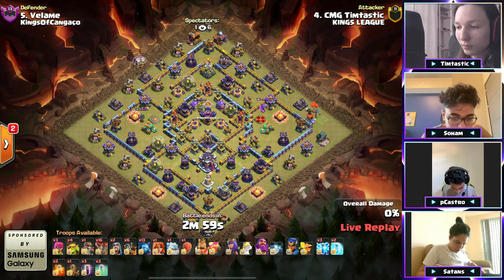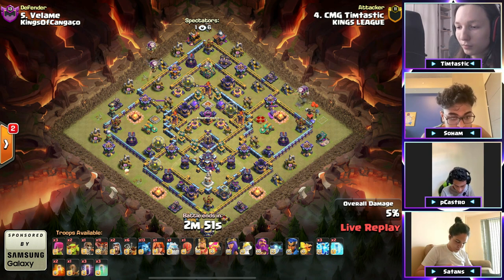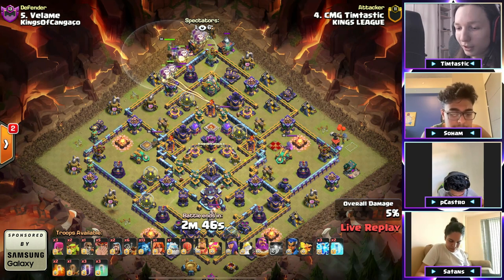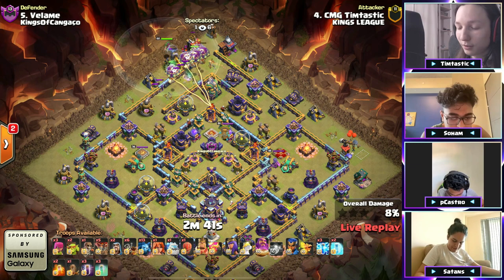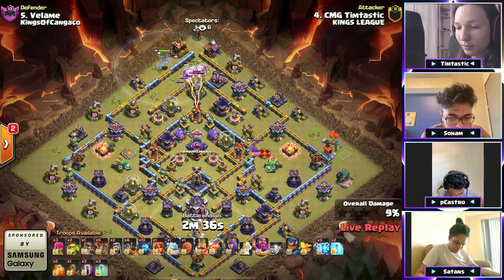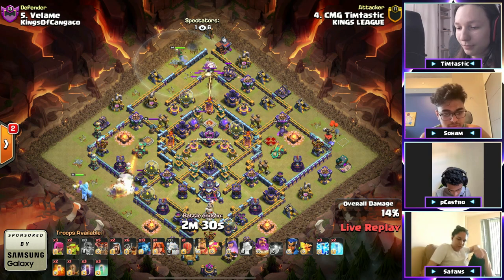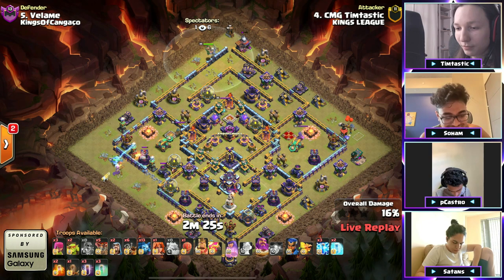We've got lightning bats, double poison spells. Starting with an early warden mini lalo taking out the air defense, archer tower, wizard tower section, and the eagle artillery. Is he going to drop a blimp or a stone slammer? Clearing that eagle, queen's off to the left. We've got dragon riders here so that warden's going to stay up grabbing that value.